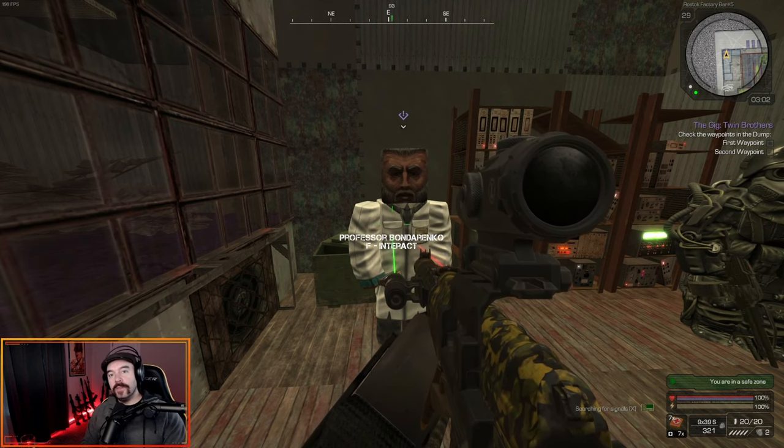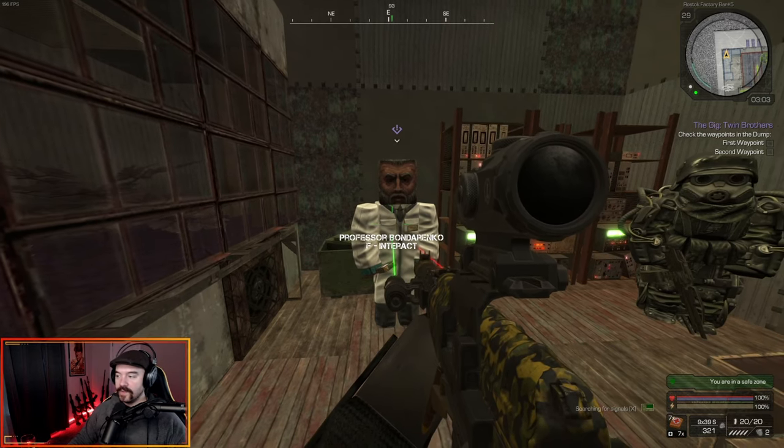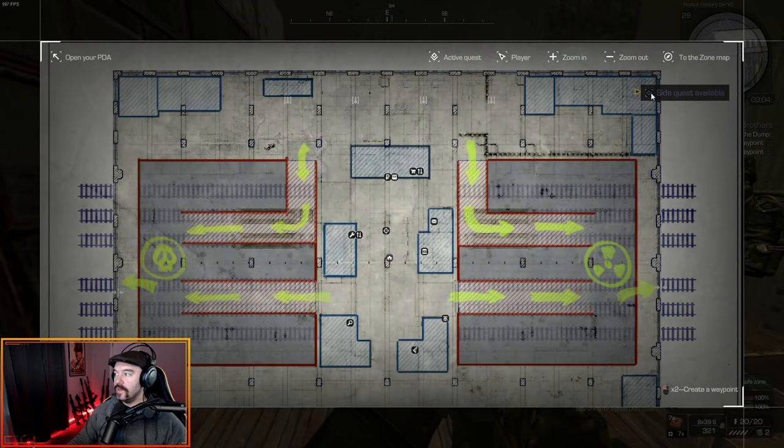Welcome back folks. We're still on Tony Bologna the Little Stalker. We're still in the bar. We're going to be doing Professor Bondarenko's quest line again, this time on the Stalker. He's going to be in the far northeastern corner of the bar area.